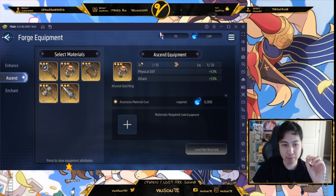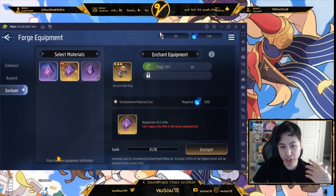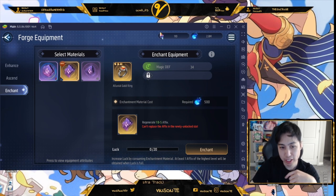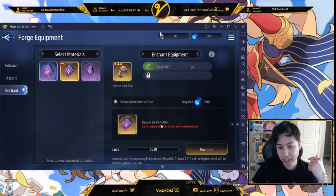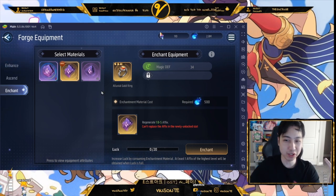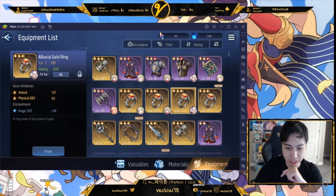Enhancement adds special properties to your equipment — each piece has extra slots where you add bonuses depending on which enhancement stone you use. The rarity of the stone determines the grade of bonus you can get: blue stones can give grades C to A, higher-rarity stones give B to S or possibly A to S. That covers the basics of the workshop and forge. Now let's go to Summoning.